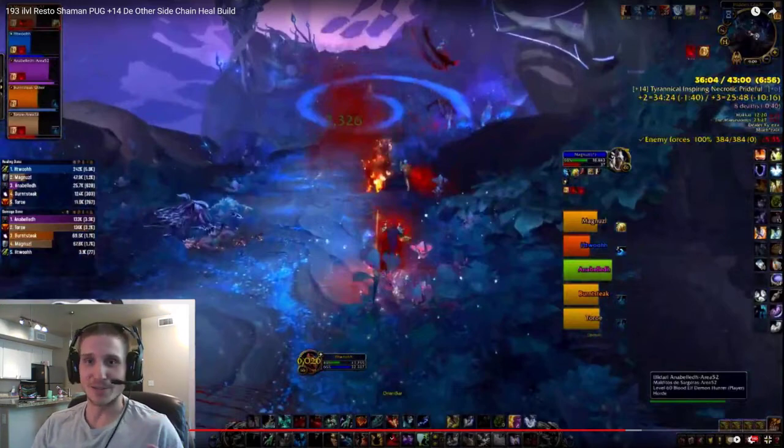I'm going all in on Chain Heal. We've got Unleash Life, Deluge, Ancestral Vigor, and High Tides. We're all in on Chain Heal. Cloud Burst also works very, very well with this build because your heals are so bursty — Cloud Burst synergizes very well.